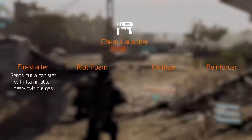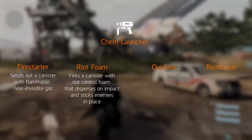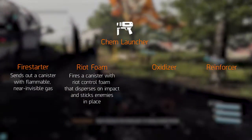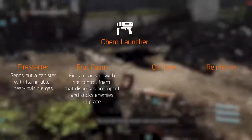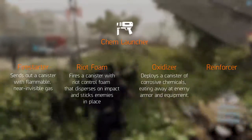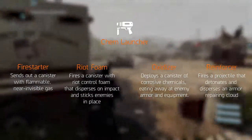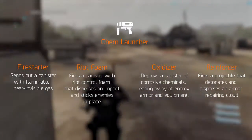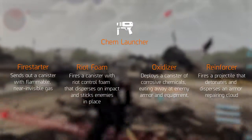explosions or even enemies running into them while on fire. Combining multiple clouds over a large area can have devastating chain reactions. Riot Foam fires a canister with Riot Control Foam that disperses on impact, similar to the True Sons' Riot Foam. The foam is sticky, heavy and it expands rapidly. Anyone affected by the foam is stuck in place for a period of time, but the hardened foam can be destroyed to break the target free. Oxidizer fires a canister that emits a cloud of corrosive chemicals; it lingers for a long time and efficiently eats away enemy armor and mechanical items like turrets. Reinforcer fires a projectile that detonates and disperses an armor-repairing cloud. If this powder hits the target, it restores an amount of their armor. Powder that sticks to the ground grants armor restoration over time, or if it sticks to a specific target, it will heal them faster.